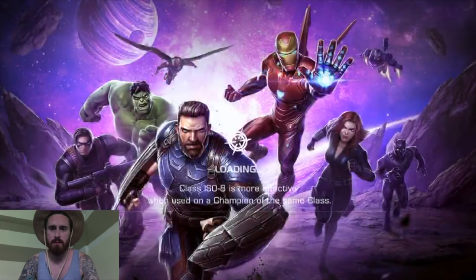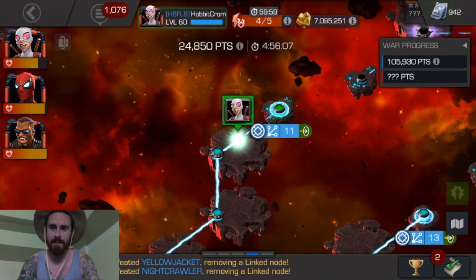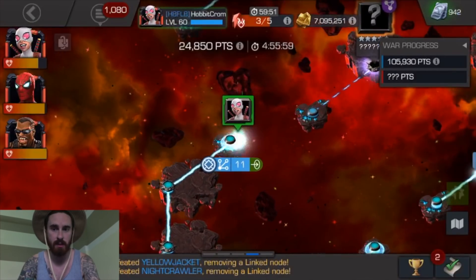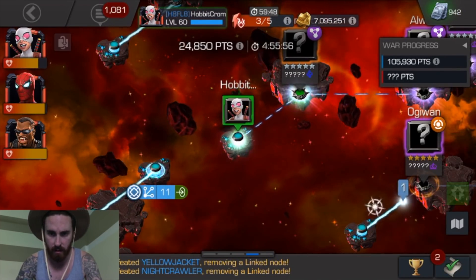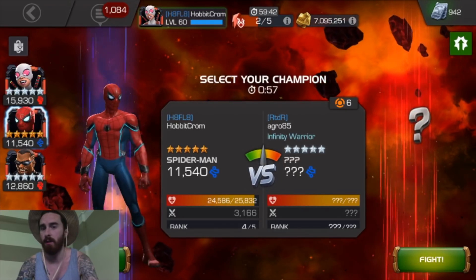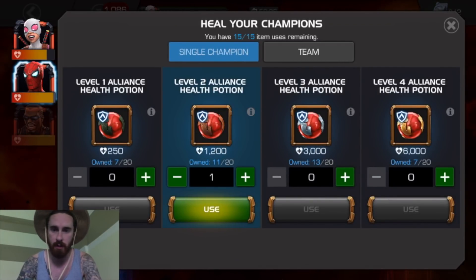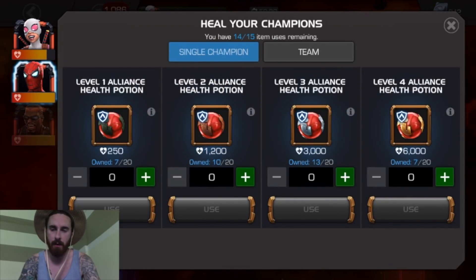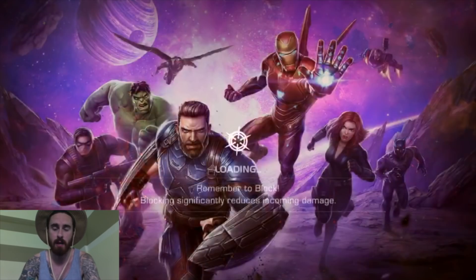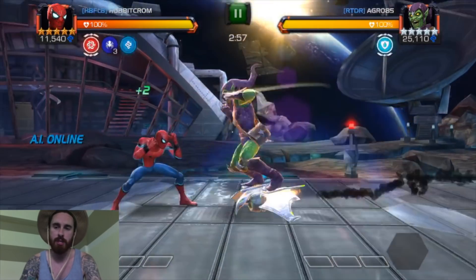Moving on. Next up is a five-star tech node, which I think is just limber. So if I see a science champ I'm going to bring in Gwenpool, but if I see tech then I bring Stark Spidey, because most — if not all — tech champions have projectile specials. So that's the smart move here. I buy all these potions with my glory, so it's definitely worth using to top yourself up. It turns out to be a five-star Green Goblin, which is totally manageable.